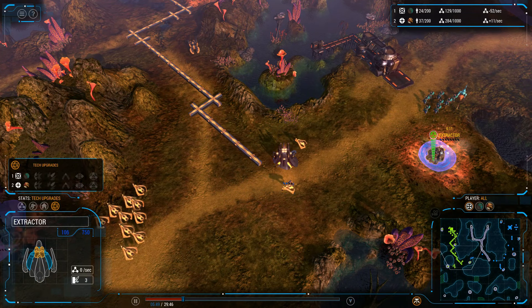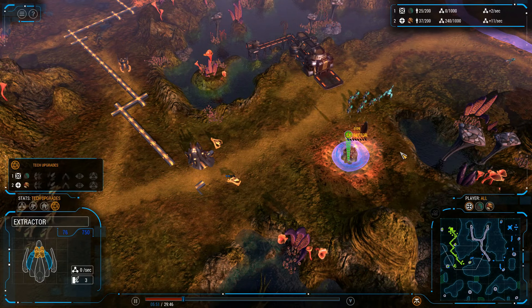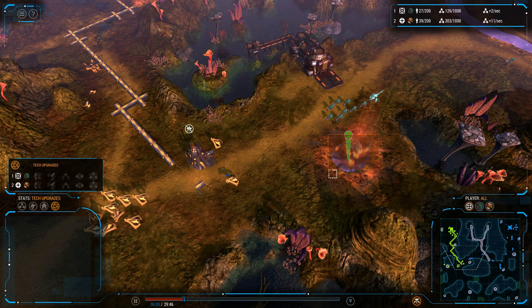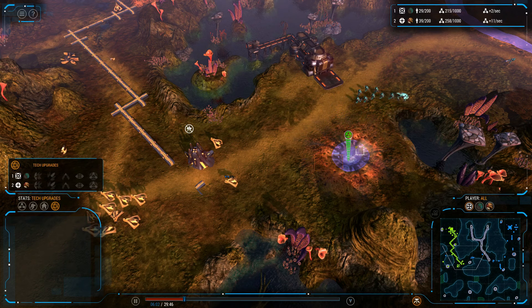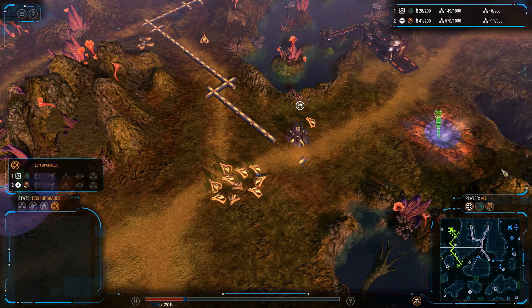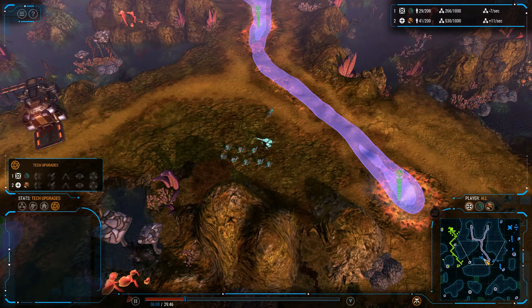These Commandos are now moving in, hitting this building Extractor. The Extractor is going to take a severe amount of damage because it is building. But it has a pretty fast health regeneration rate because it's building, so it actually takes quite a bit of time for them to take that out.